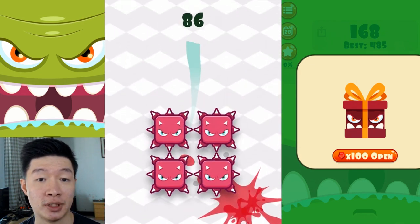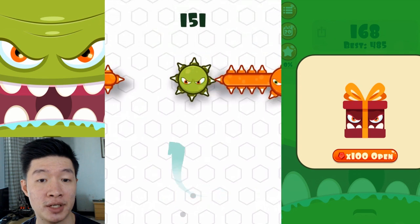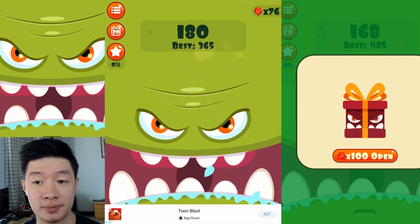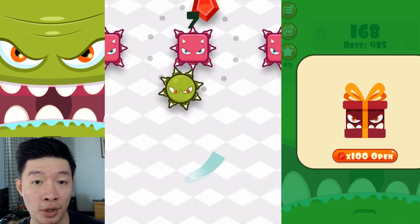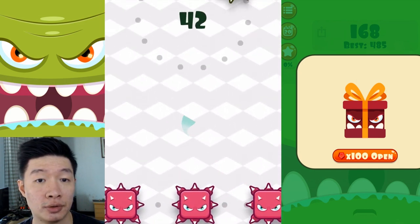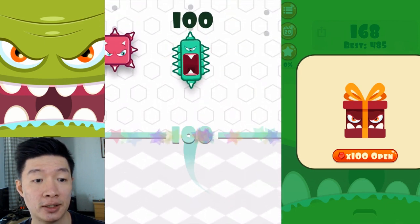There are so many blocks, so many circles — whatever the obstacles are — must be very careful. Those dots right here — just got into another block. This is not going to be fun. Come on, let me pass and get a higher score — 44, 60-something.